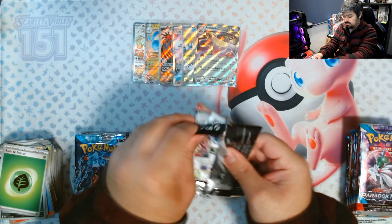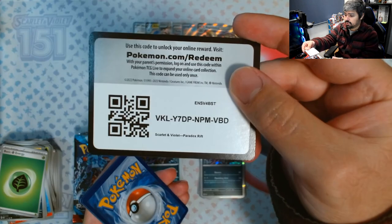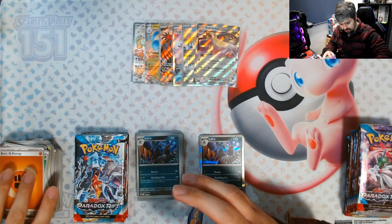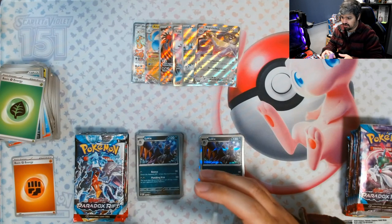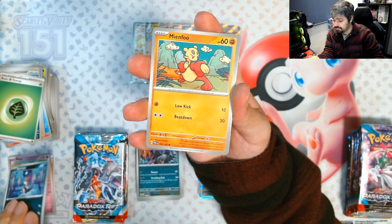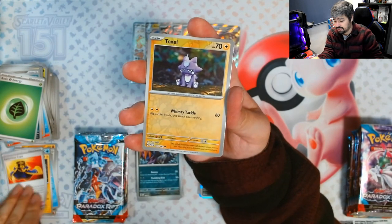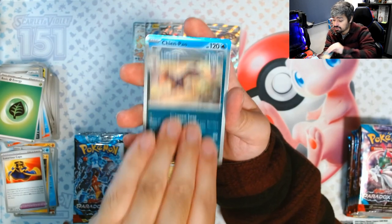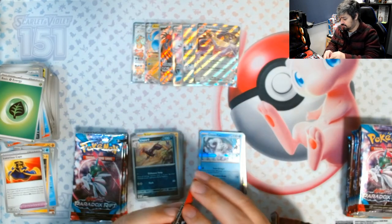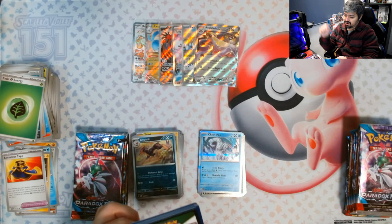Let's see what the ratios are on the back side. We got Natu, Purrloin, Minccino, Ferroseed, Simipore, Stoutland, Luxurious Cape, a Toxicroak reverse, a Lightpart reverse, and a Cinccino for the rare.